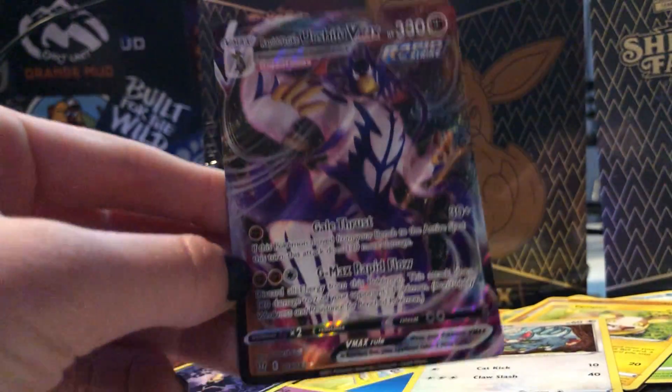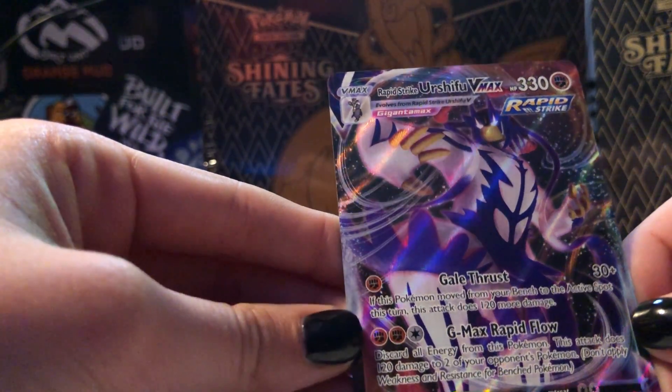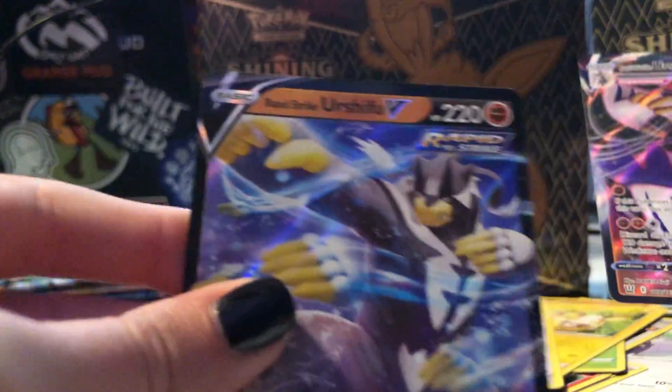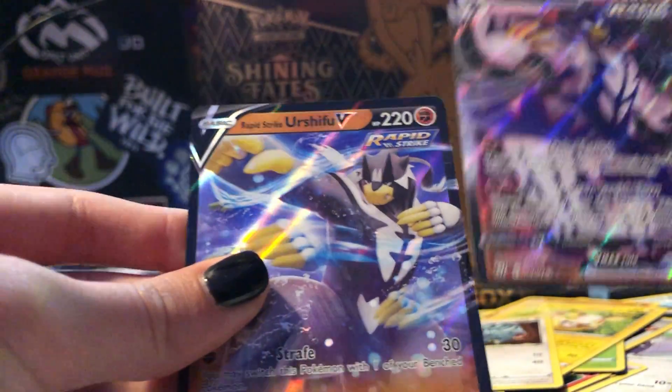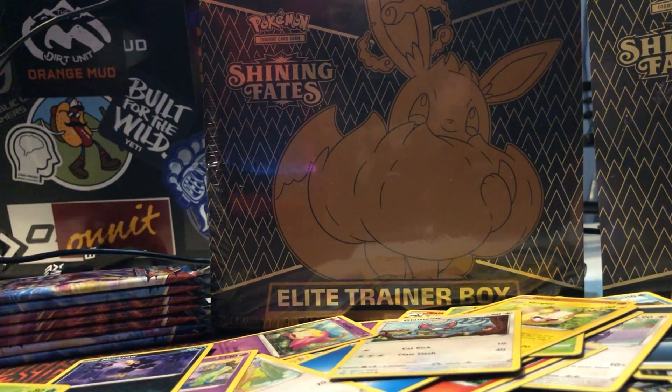Energy, Fierro, Grumpig, Scroll of Scorn, Slamtail, Bellsprout, Mienfoo, Yamper, Glameow — a Reverse Fierro — oh yes! Finally! Rapid Strike Urshifu VMAX, cause we got the V! We got Urshifu V, and now we can upgrade into a Urshifu VMAX! Nice! That was good, good, good.